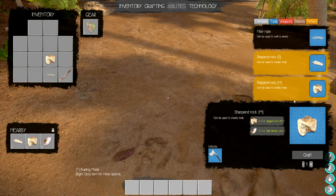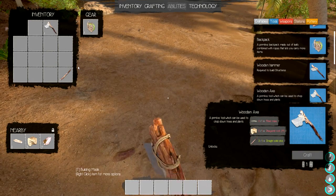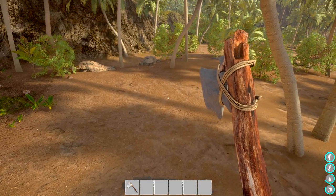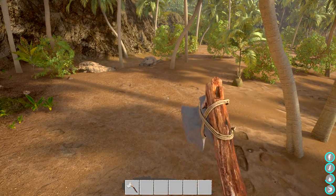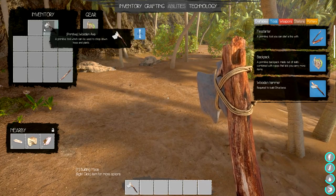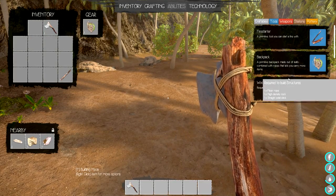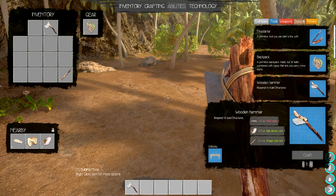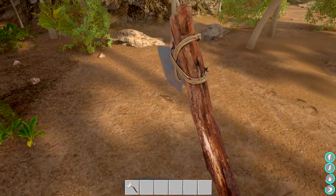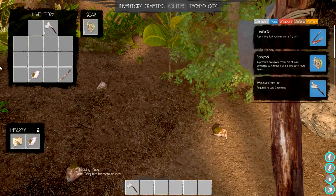We got the sharpened rock completed! We can make our axe now - a little bit of work for crafting, but it didn't take that long. These slots here seem to be left and right hand. Very cool - we're going to need a wooden hammer too, and we need to make a fire. For the fire station it looks like we need six high-density rocks.